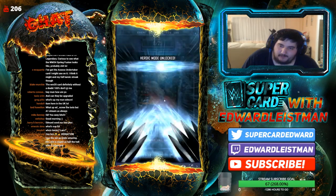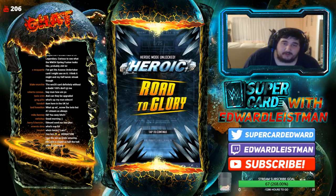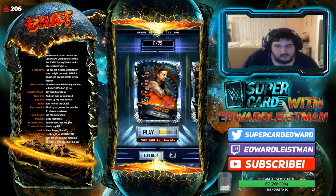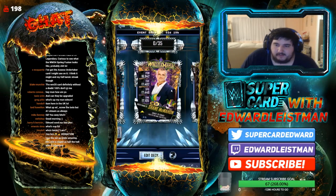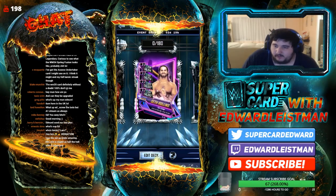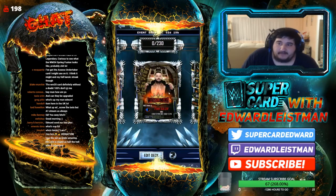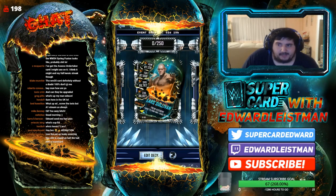Now we've got to unlock heroic mode. Heroic mode is Super Showdown winners — there are no special cards at all in this side of the tier. You've got the Usos, Shane McMahon, Braun Strowman, Kofi as the winner, Randy Orton as the winner, Saffron as the winner, Jay Uso, The Fiend, Balor as the winner — except it was Demon Finn — and then the great Lars Sullivan as we've already confirmed.